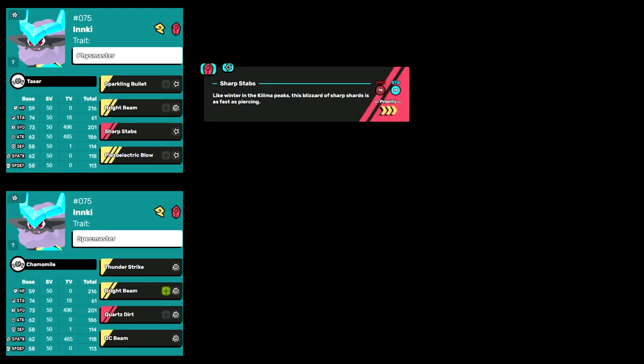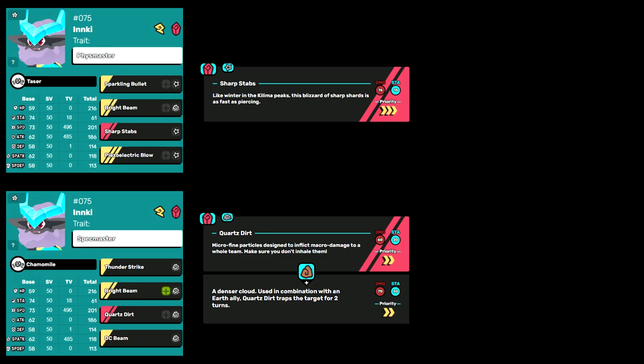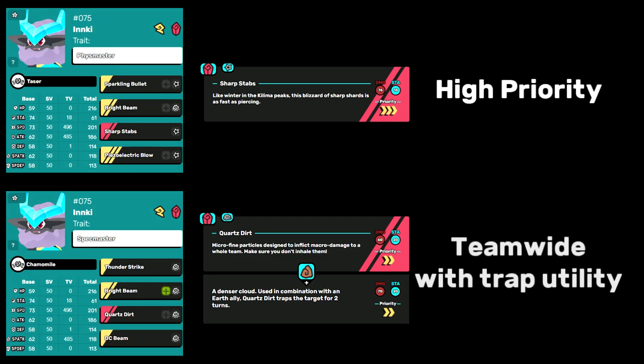For a crystal STAB move, run Sharp Stabs on Fizzmaster and Quartz Dirt on Spechmaster. This gives Fizzmaster access to a high-priority crystal move, and Spechmaster a team-wide crystal move. At this point in the analysis, Fizzmaster is faster, but Spechmaster once again has higher damage output and the ability to trap tems if there's an earth synergy.